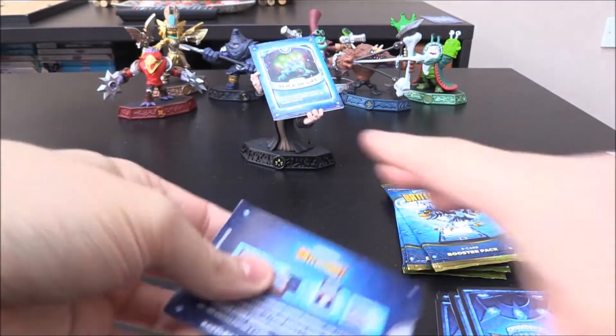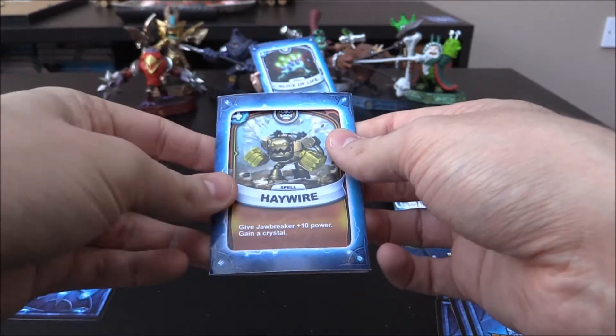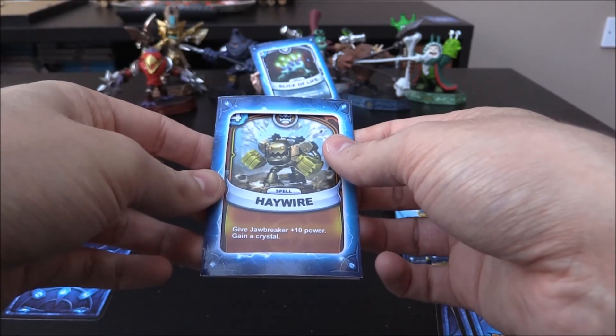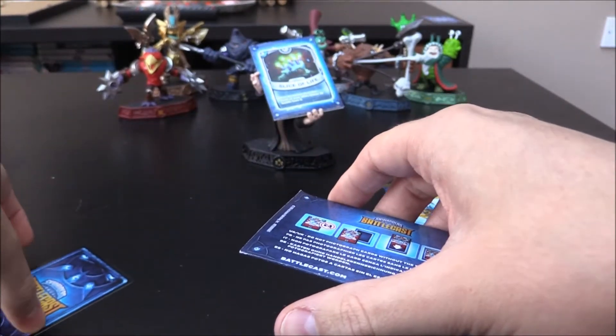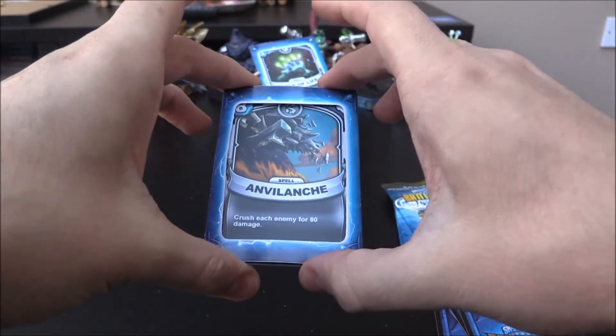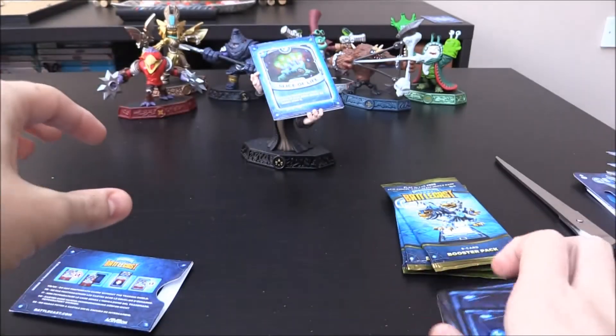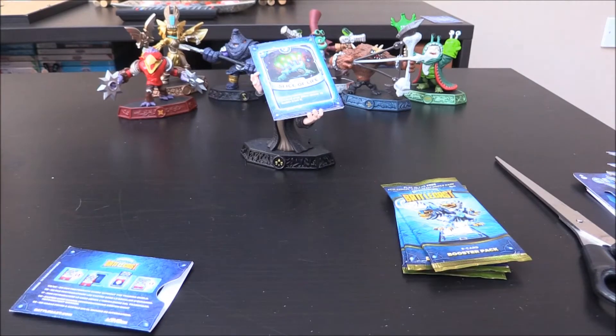I'm getting so excited that I just dropped the Trading Shield. I can't believe we're still getting good pulls. Haywire — a Jawbreaker 4 Crystal spell: give Jawbreaker +10 power and gain a Crystal. Not a bad card. And then Avalanche, an Earth 8 Crystal spell — crush each enemy for 80 damage, very cool. We have Common, Common, Common, Rare, Rare, Bottle Cloaked is an Epic, Common, Common.